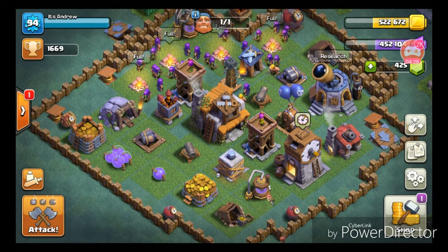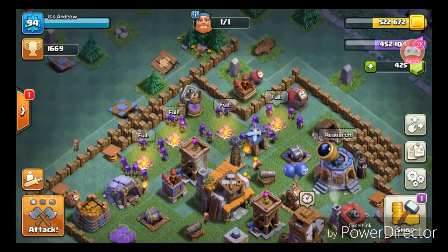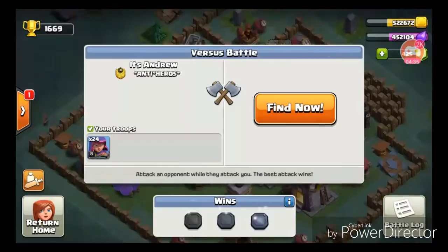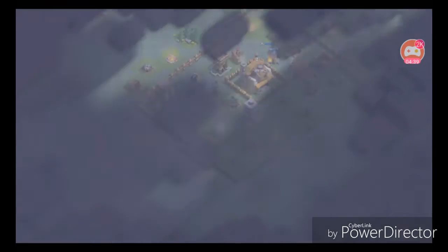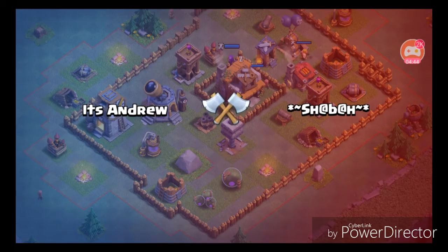Elixir collector, push trap — I'll just upgrade something random. Not right now. We'll just battle and then get on to our last attack with giant skeletons and the pumpkin barbarians.